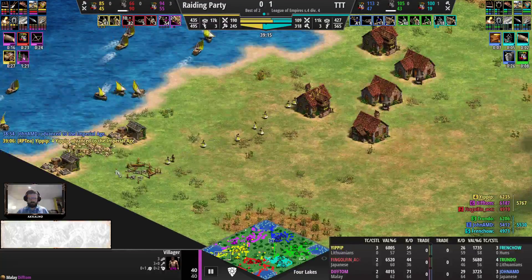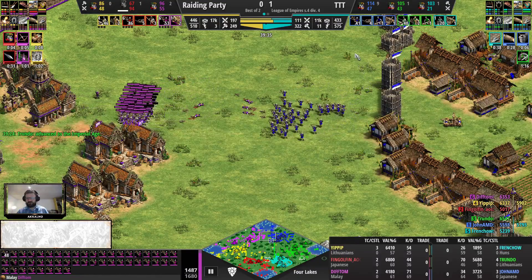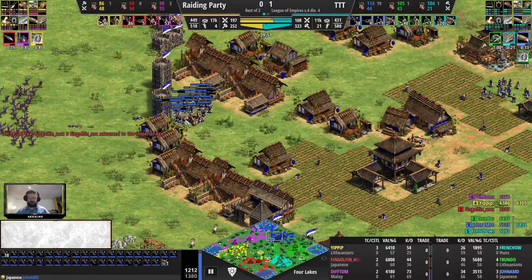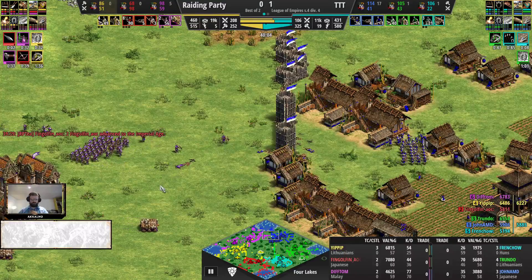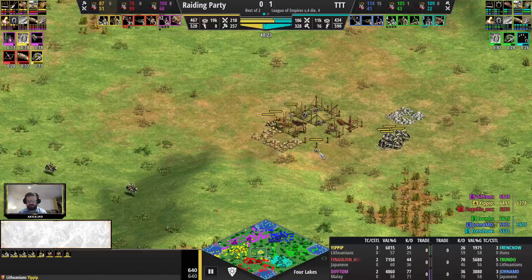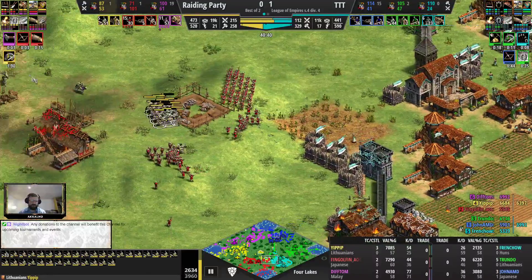Only palisade walls, so the home eco is very fragile. Stone walls going up now - could be seeing some markets eventually. John AMD with a defensive castle - I like that initiative. Malay is up getting Arbalest and Bracer. John AMD is also up getting Bracer, but hasn't clicked Arbalest yet. Malay gets Arb, Bracer, and Chemistry well ahead of John AMD. That Mangonel isn't going to contribute much because he's being outranged by Arbalests. About to have 100 Japanese Arbalests on the hill accompanied by Lithuanian knights with two relics. Raiding Party's position is definitely looking good.